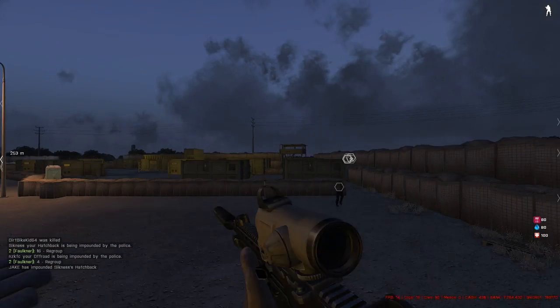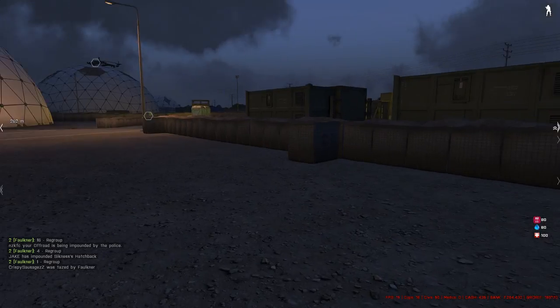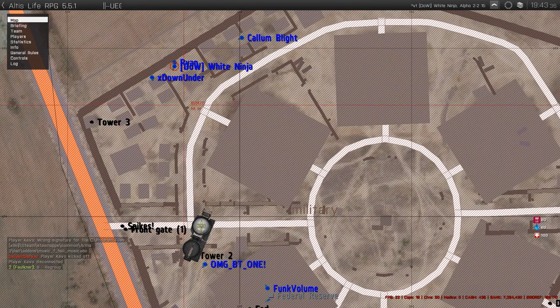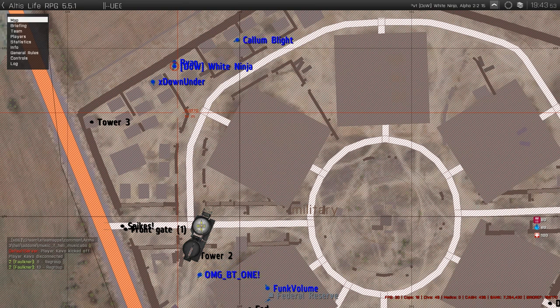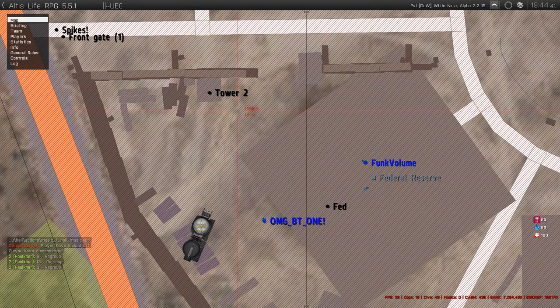Coming through the front gate is nice and easy — you go around towards the actual Federal Reserve dome. But that main tower right at the front entry — people sit in there all the time. I don't think I've been to a fed raid where there hasn't been someone in that tower.